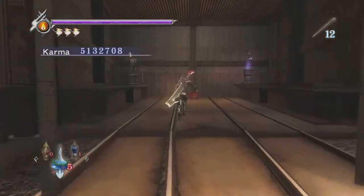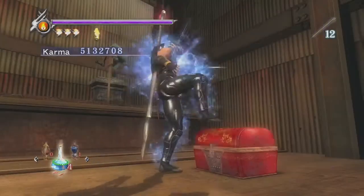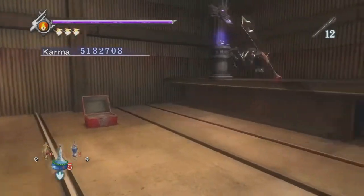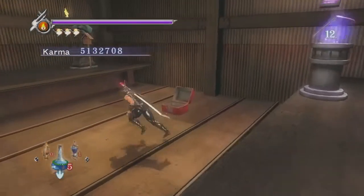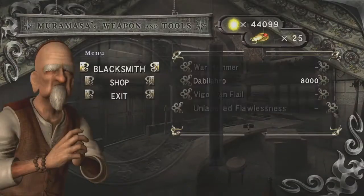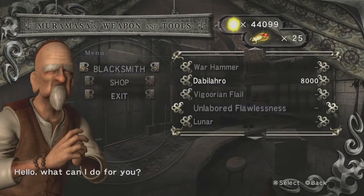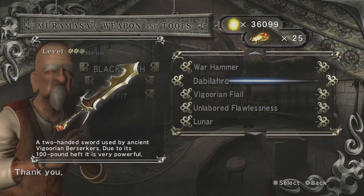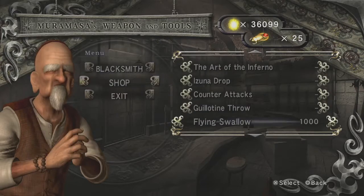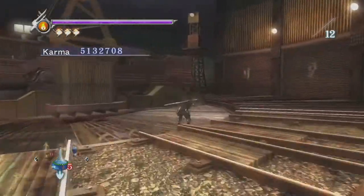A Muramasa statue has been added to the train yard save point, so if you want an opportunity to shop up, restock and resupply, that would be handy right here before the tank battle. Another thing to note is that the Dabi-Laro Level 3 upgrade is available for us already, unlike Ninja Gaiden Black where we couldn't access Level 3 Dabi-Laro until Chapter 10, about halfway through it. Let's go into the tank battle just to see how that plays out in comparison to Ninja Gaiden Black.